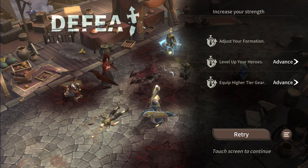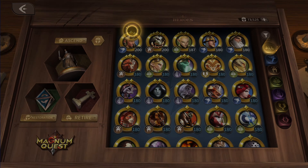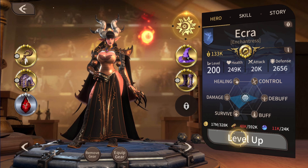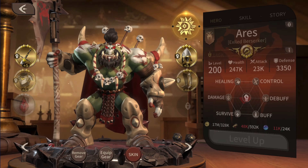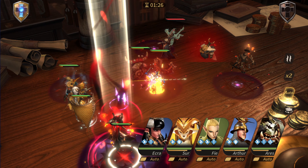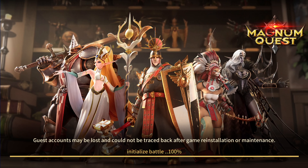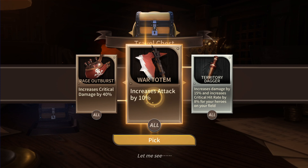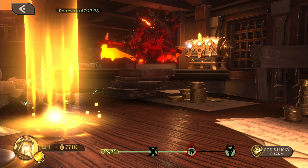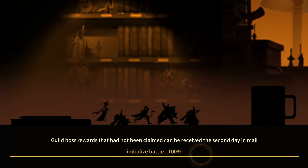Thankfully I was in an active guild so I was able to chat when I wasn't doing stuff. Eventually you unlock more features and this becomes less of an issue. I hit a wall in the main quest, then ended up unlocking new gameplay options — more quests, more dungeons, more bosses opened up — so the main campaign wasn't my main focus anymore, and that made things a lot more fun when I had more options to play.